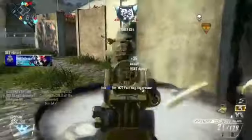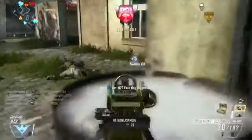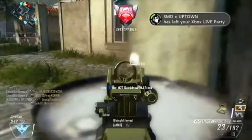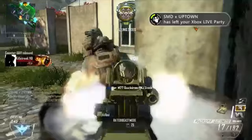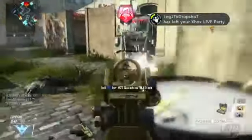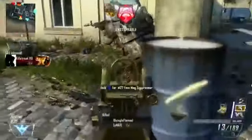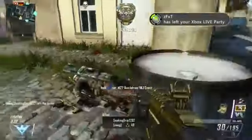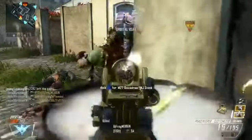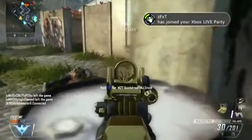Right here I switch back to the Peacekeeper because I have Scavenger on it. The reason I was using the Peacekeeper was to try to get it maxed out — I unlocked Extended Clip right there. I don't really like the Peacekeeper; it hits pretty weak. This game is so connection-based that you need a strong gun, and the Peacekeeper isn't very strong, so I'm not a big fan.